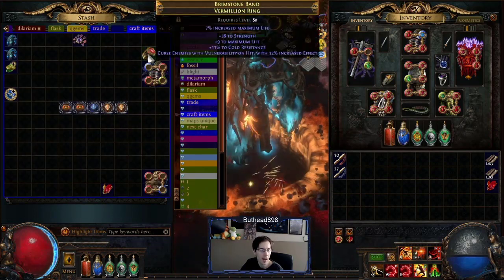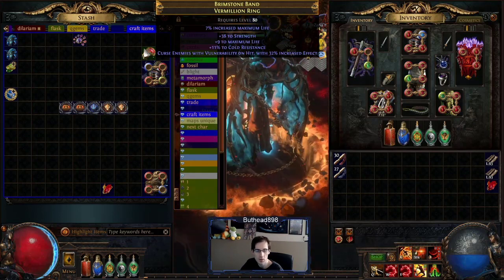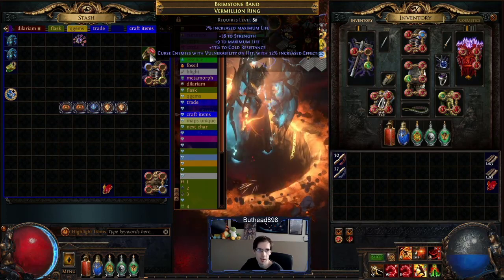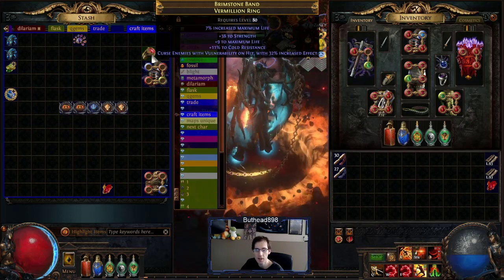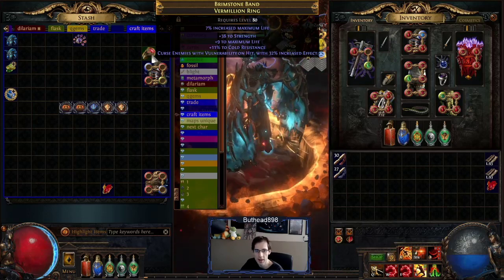I still have the vulnerability on hit ring — I just don't like the life roll on it, that's why I'm not using it yet. But it could be usable — it's a very good ring and would probably sell for a decent amount. Ideally it would have vulnerability on hit, physical damage, flat damage, chaos resistance, stuff like that on there.